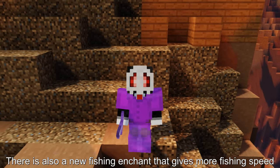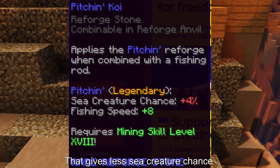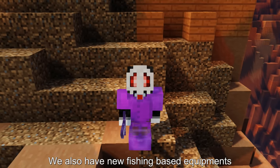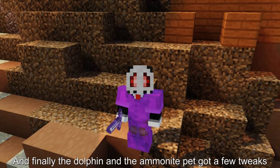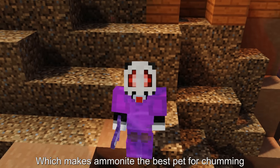There's also a new fishing enchant that gives more fishing speed, and a new fishing reforge called Piching Koi that gives less sea creature chance but more fishing speed compared to salty. We also have new fishing-based equipment and the submerged reforge now gives fishing speed. Finally, the dolphin and the ammonite pet got a few tweaks, which makes ammonite the best pet for chumming.